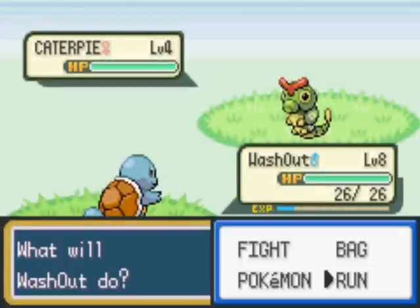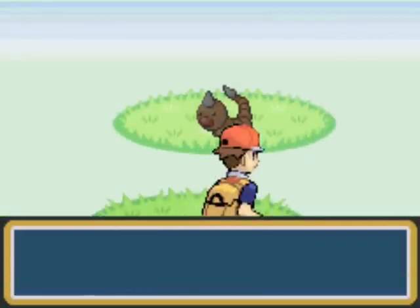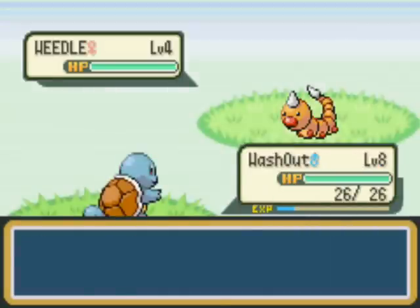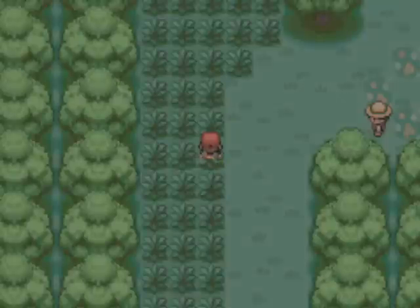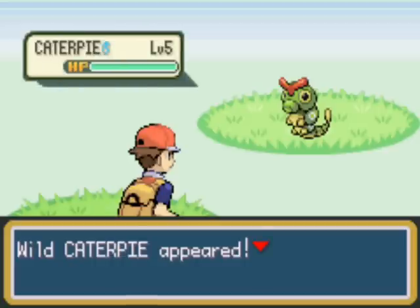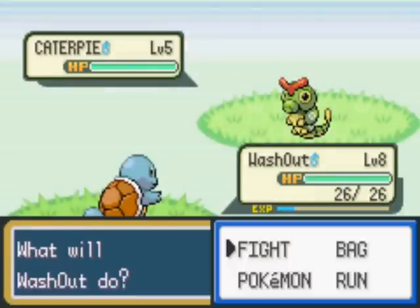When it evolves into Raichu, it picks up very balanced attacking stats and has good electric type moves to back those up. Its special defence is decent and it's very speedy, with a really good HP stat as well. The only problem is that it has very low physical defence, so you'll want to keep it away from ground type moves, which are physical in this generation.